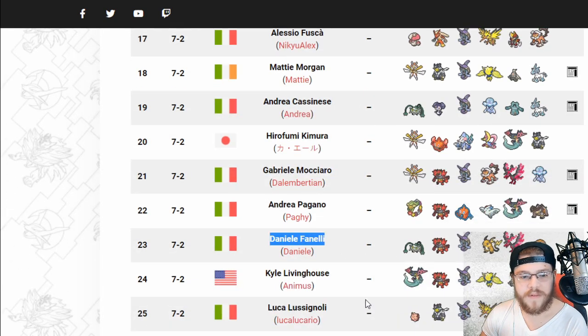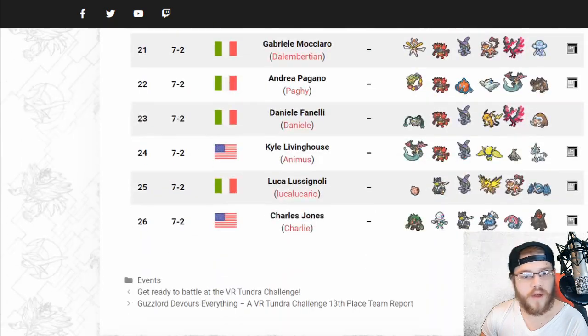Next we have Danielle — or Daniel, can't tell with one L. We've got Ferrothorn, interesting. Mamoswine as well. But we also have Raichu and Galarian Moltres, something we've seen that's been pretty popular — especially after the Ashton Cox thing. Ashton Cox definitely popularized Moltres-Galar a bit more. But I mean, it's just a very strong Pokemon.